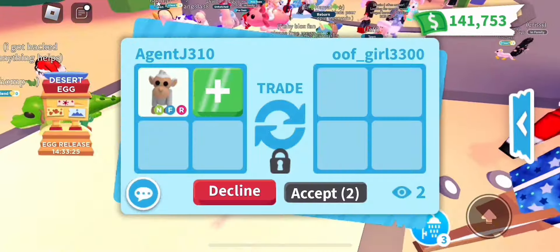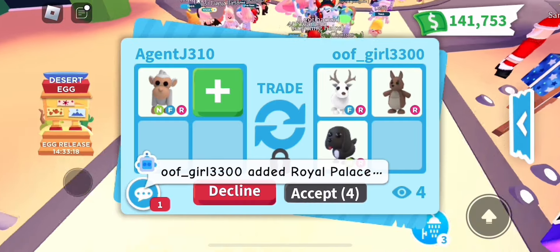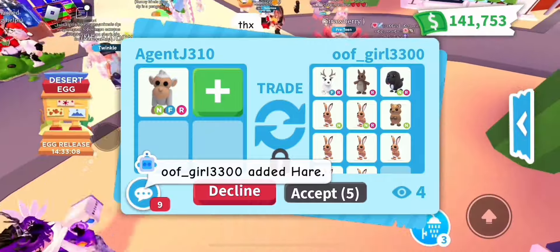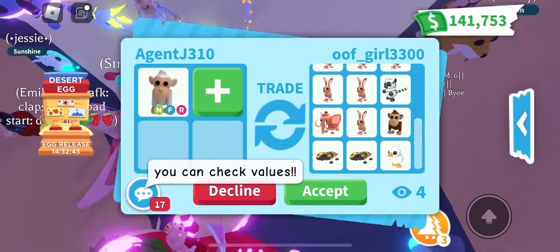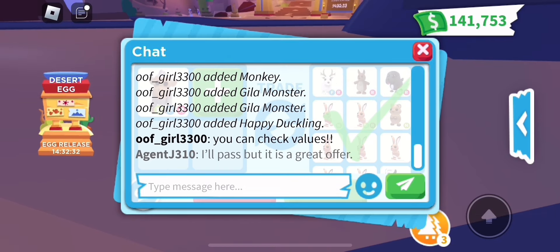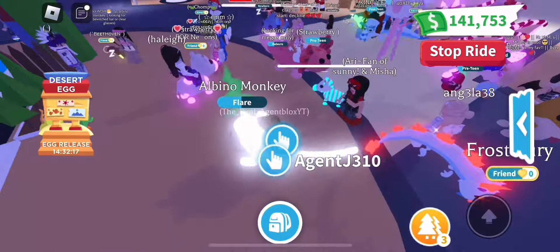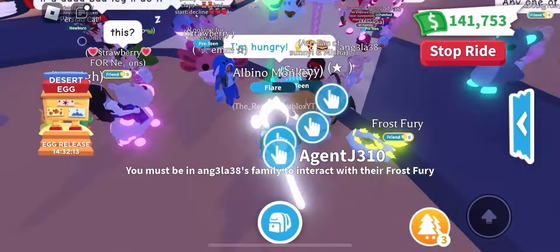Oofgirl3300 says 'Hi, you have my dream pet.' Let's see what she offers - a fly ride arctic reindeer, two neon hares, a kangaroo, and some other decent adds. Really good offer, but not really what I'm looking for. I have to pass this time - but thank you for offering, oofgirl, I really appreciate that.